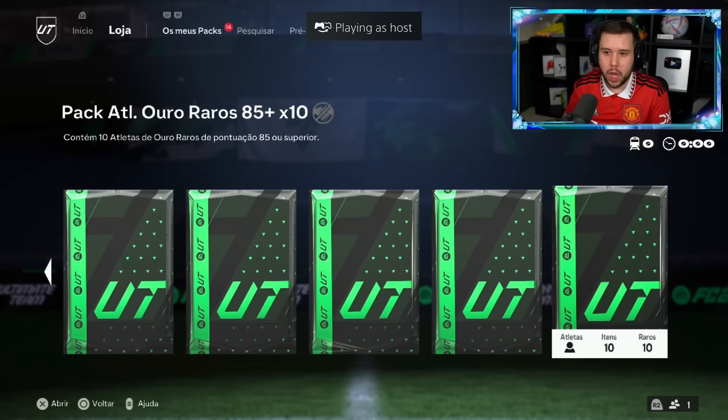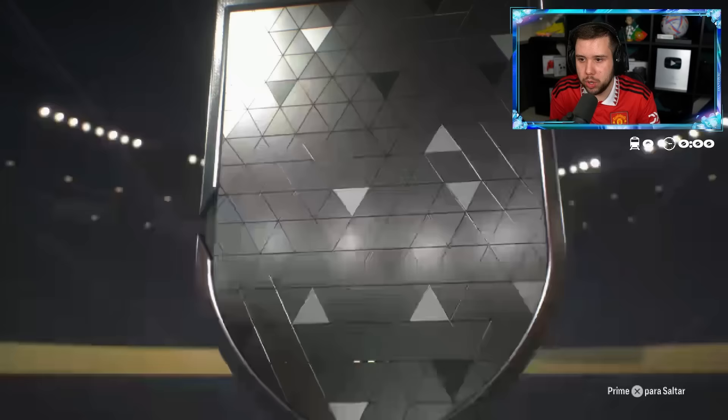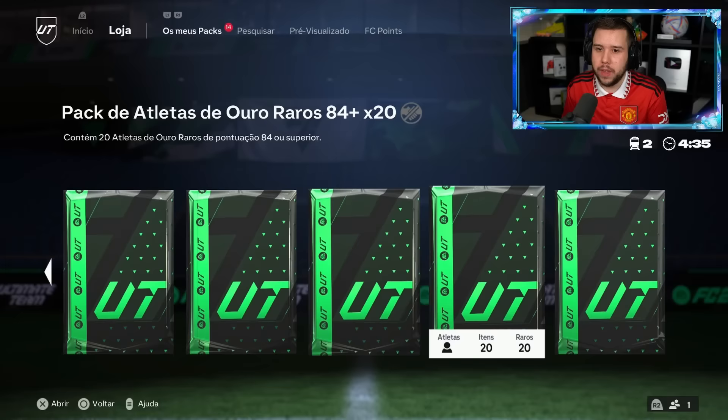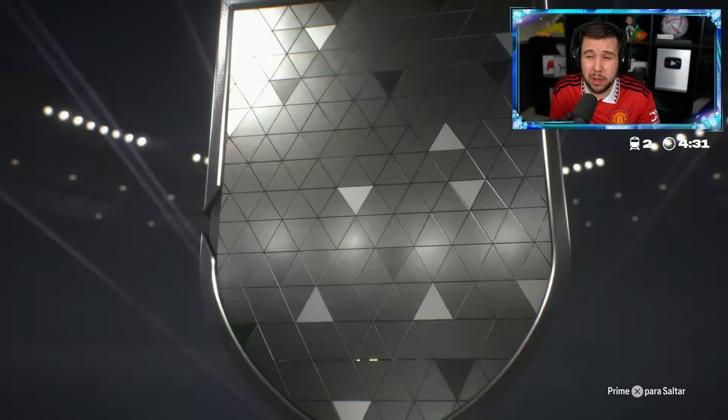Another 85 plus times 10 — good luck. Come on EA, bless him up. Modric — the typical walkout, a card we see very often. It's the long animation, we'll skip it. Foot fantasies — we see two, but it's the same two over and over again. 84 plus times 20 time. The 85-10 really wasn't anything amazing. The 84-20 gives out João Gomez, I think his name is. With Morena — two center mids.